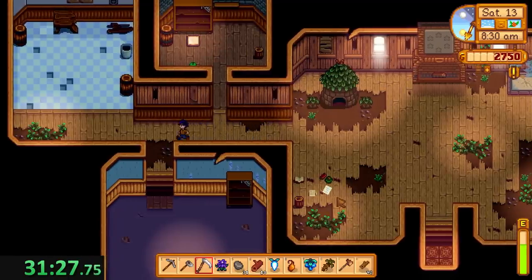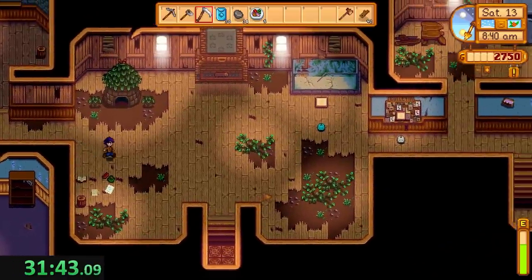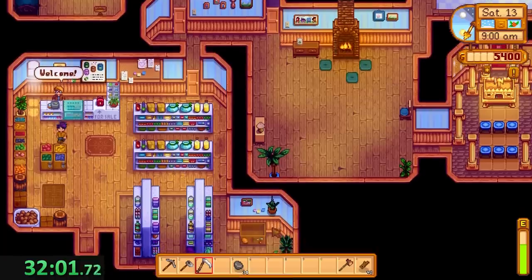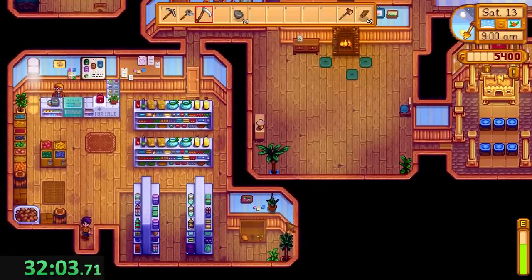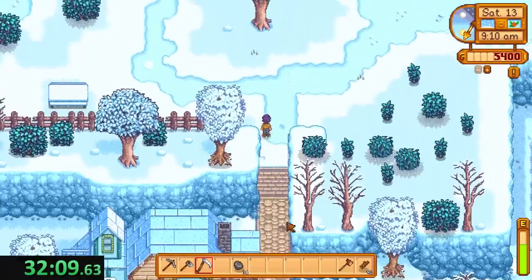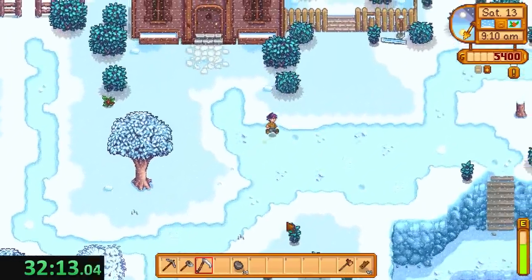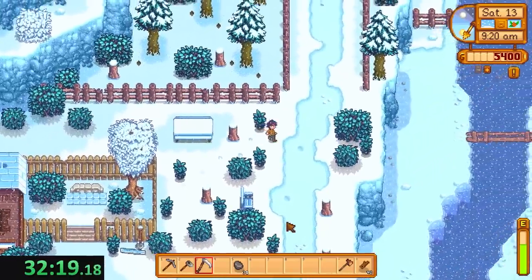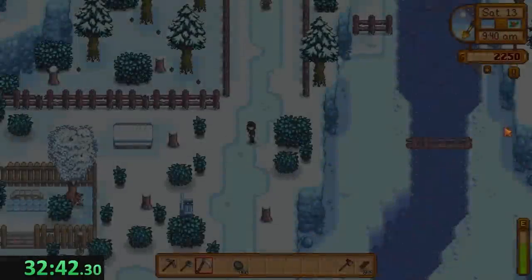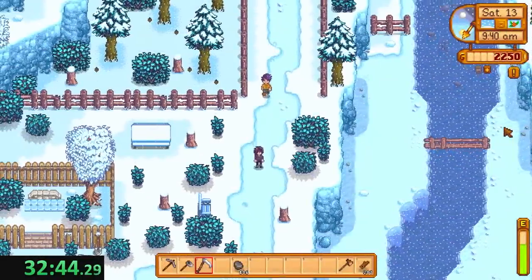All done — now I'm leaving. Right at nine — perfectly timed. Now I can definitely afford everything. Now we're going up to Robin's — this is where we end the run. We need 99 stone and 198 wood. I need 68 stone, so we'll just buy 70. I need to buy 70 stone and about 160 wood. There it is — we can afford it all. We probably didn't need to stop by Pierre's then to sell the reward, but it's fine.